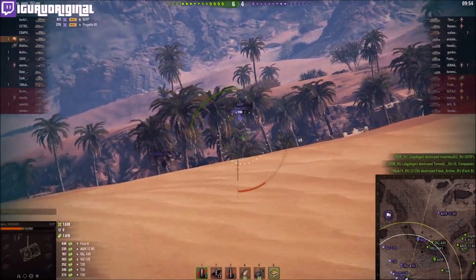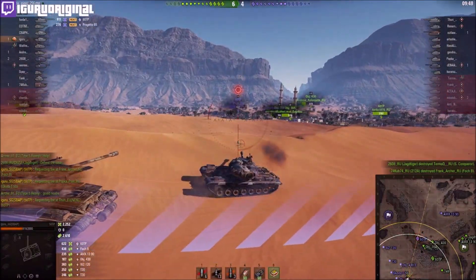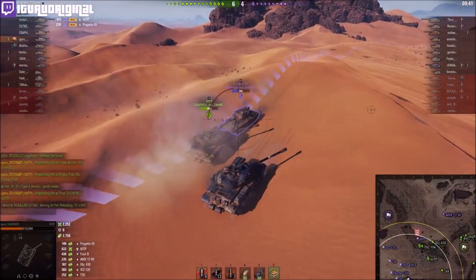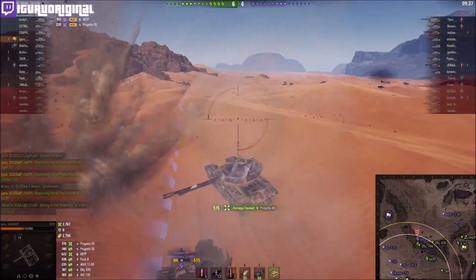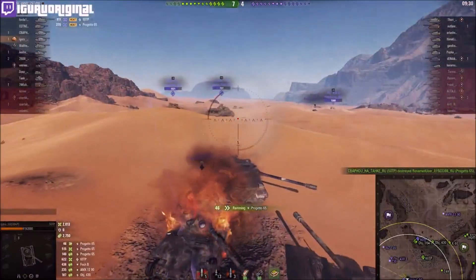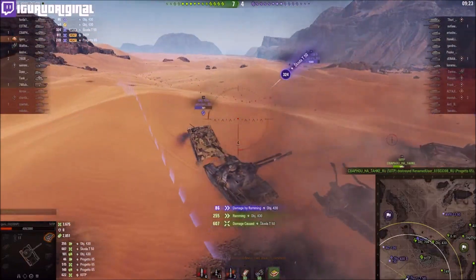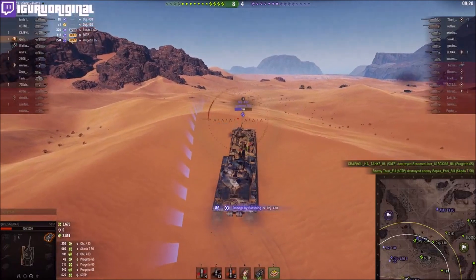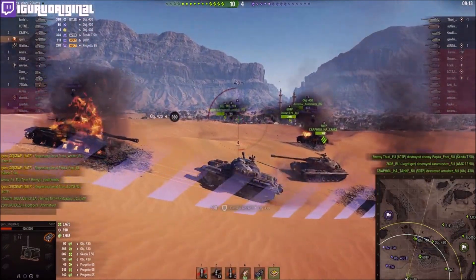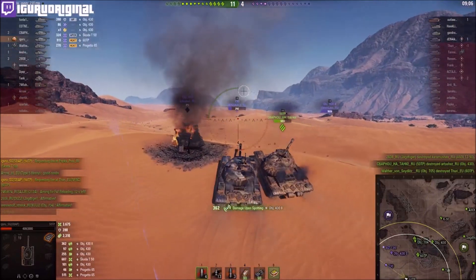Did you see that big hit I took from that 60TP tier 10? He got a high roll of 911 — that is absolutely insane. Looks like we're going to get yolo'd. I'm going to be reloaded in time to shoot this guy, which is exactly what I'll do. I help out my teammate, but unfortunately he's dead. There are two more tanks yoloing us — the 430 and the TVP. I manage to shoot the TVP, then push the 430 forward so my teammates on the right can help finish him off, and he's gone. Those guys made a big mistake by yoloing us — we had support and we had big alpha guns.